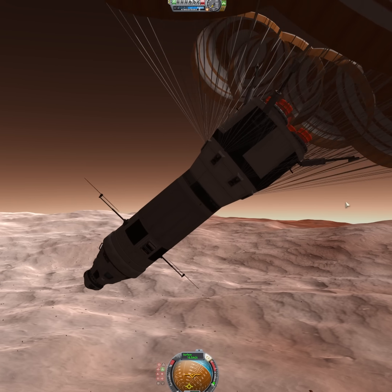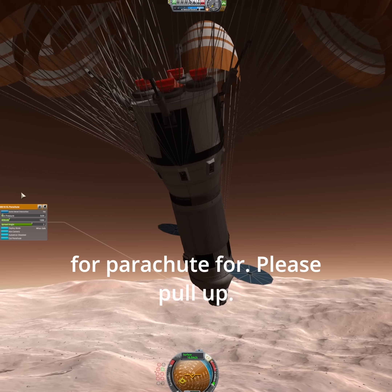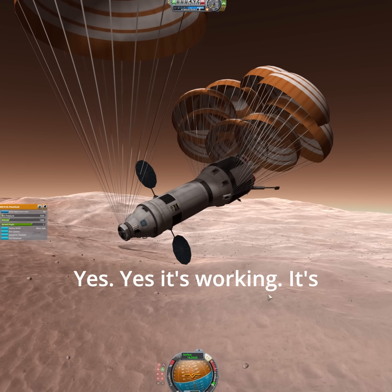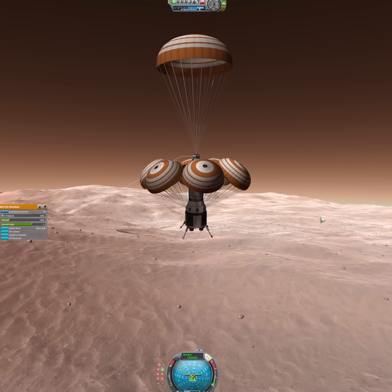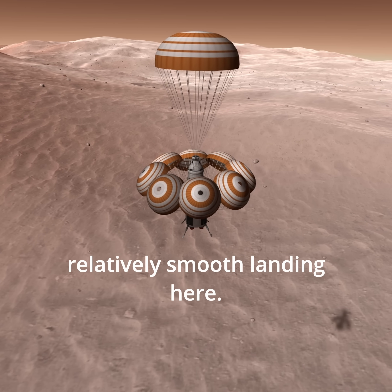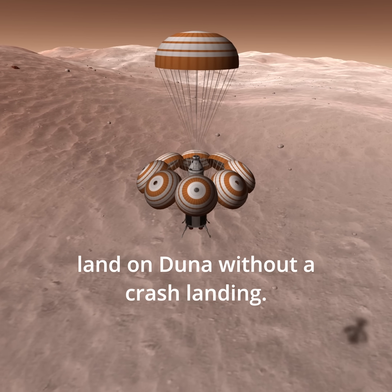We're going to land upside down. That's not good. That's what we had the spectator parachute for. Please pull up. Yes! It's working, it's working. All right, there you go. As we're coming down for a relatively smooth landing here. So that's how many parachutes you need if you want to land on Duna without a crash landing.